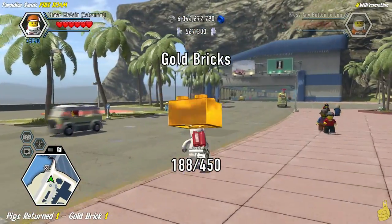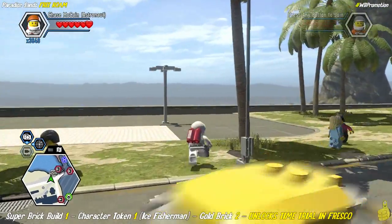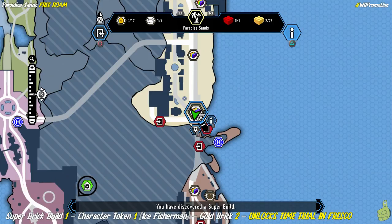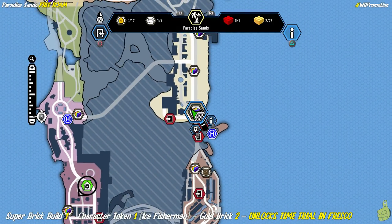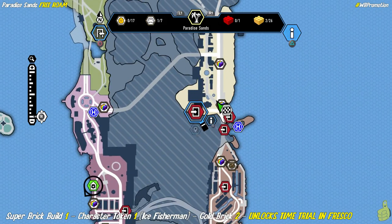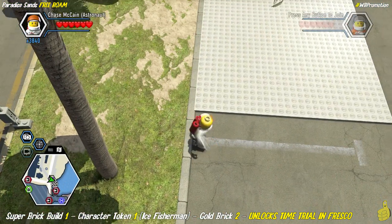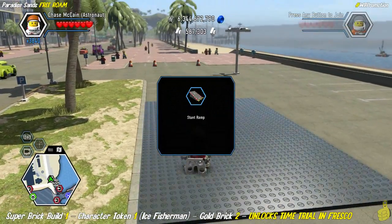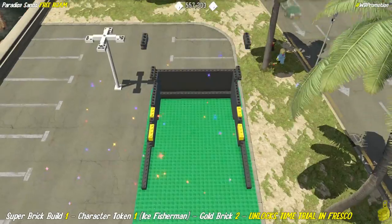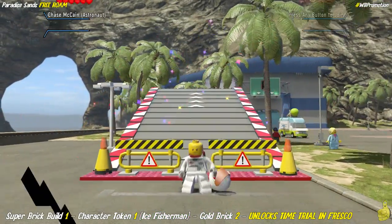Moving along here, we're actually going to double back towards the bottom right-hand area — bottom southeast if you're looking at your map. You can see we're in the bottom right-hand corner and we're going to kind of zig and zag our way around. We're going to go up the beach all the way on the east, kind of double back, and then finish off the area by doing all of the central building climbing. There's a whole bunch of rooftops we have to jump across.